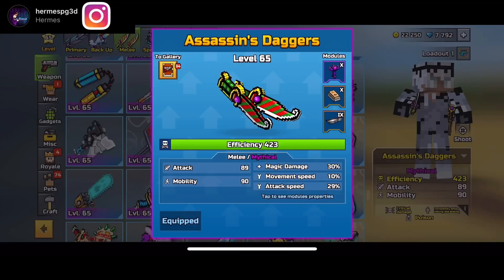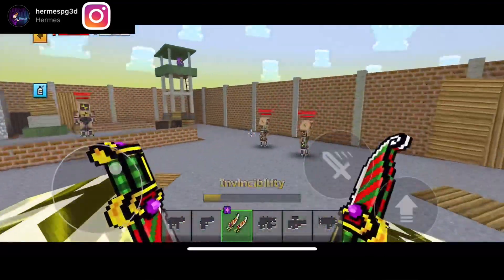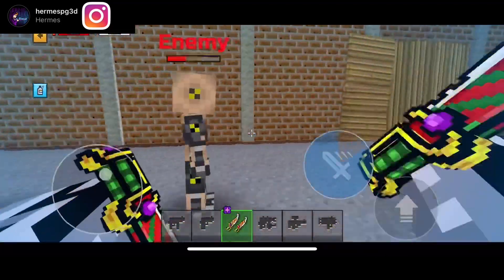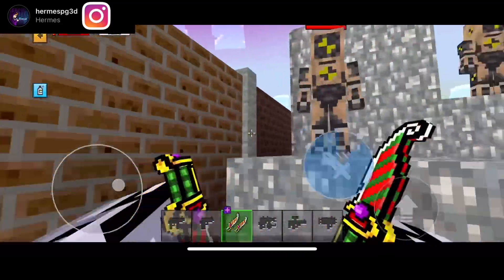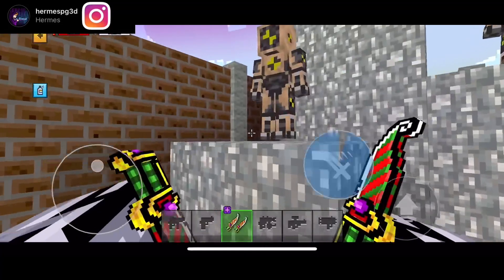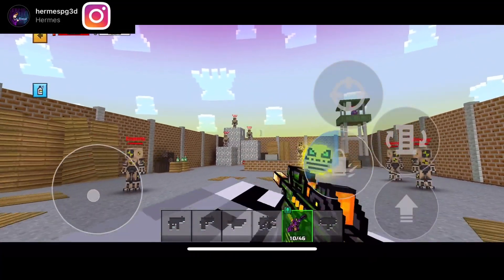Let's move on to the Assassin Daggers. We got Assassin Daggers today. That was a critical hit — super clean, super dope. Just chew-chop them. Overall, I do love these melees. I actually use these melees on my alt account because I do not have Cashbacks on that account.